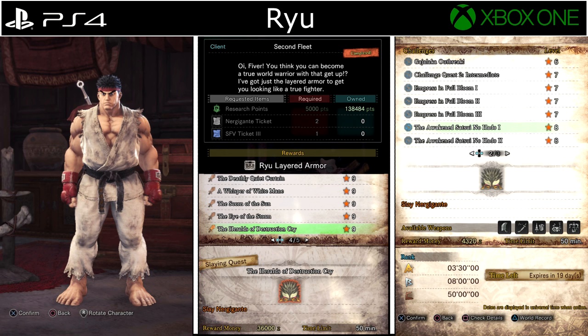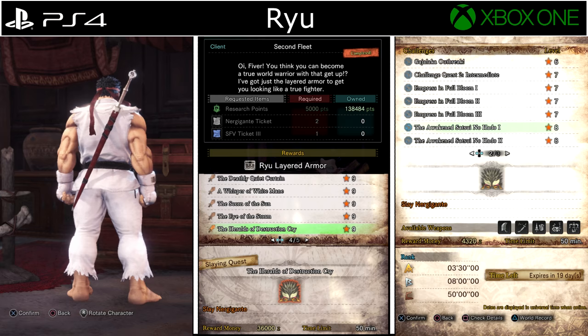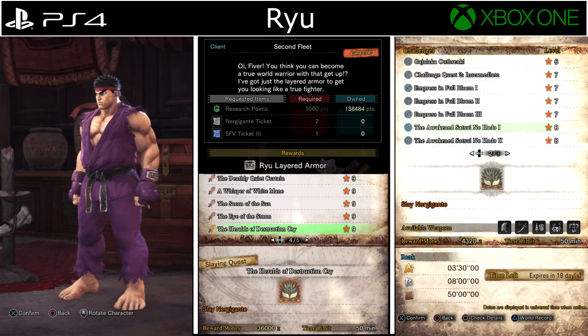Ryu Armor makes your character sound and look like Ryu from Street Fighter. At the moment this is only available on console — not sure when or if they will release it on PC. Fingers crossed for you guys. It requires Nergigante tickets from Arch-Tempered Nergigante in the event quest The Heralds of Destruction Cry. SFV Ticket 3s can be obtained by completing any one of the Awakened Satsui no Hado quests found in the arena challenges at the Gathering Hall.